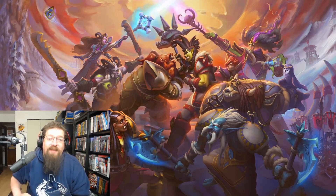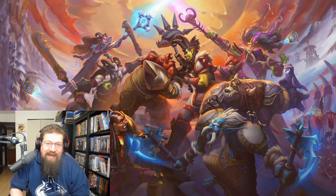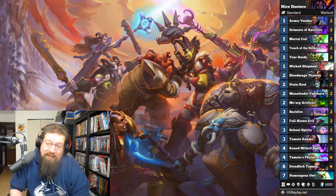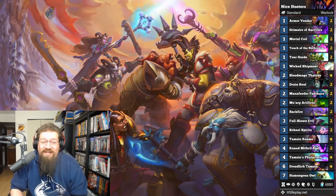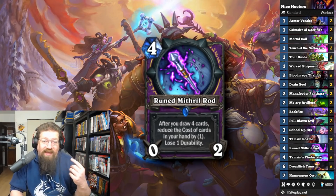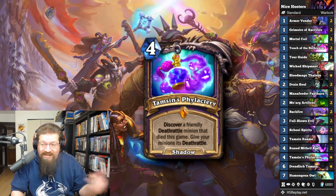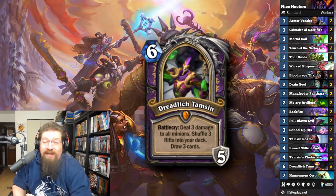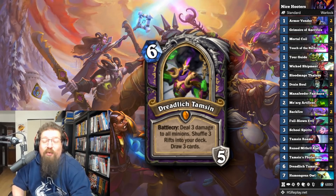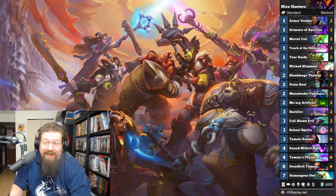Next I will recommend this deck even though it's toxic and horrible — I hate it and want it nerfed already — but it's new and people want to try it. I apologize for putting it on the video: it's OTK Warlock. This is built around Humongous Owl — you have it die, typically discounting a Runed Mithril Rod. You kill it off with Grimoire of Sacrifice or a cheap spell, then fill a board with Wicked Shipment, play Tamsin's Phylactery, kill that off with School Spirits, and you win with an insane amount of damage. Dreadlich Tamsin is just a ridiculous hero card — she has the highest mulligan win rate in the deck, even over Runed Mithril Rod. Another probably safe craft. I apologize for highlighting this deck, but I had to.